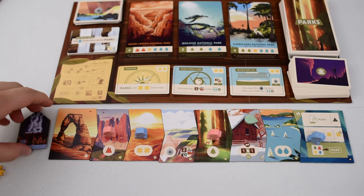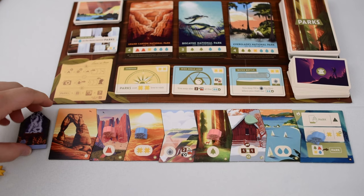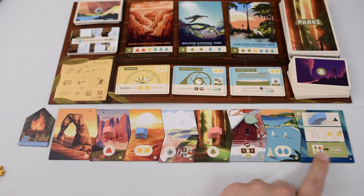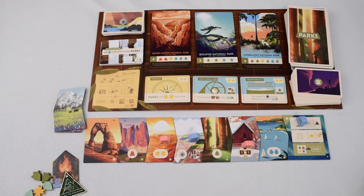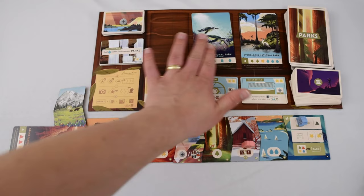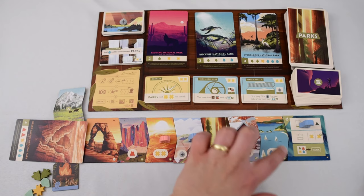Once a player moves onto the end of the trail site, two things happen right away. First, they relight their campfire right away. Also, they will place their hiker on one of the action spots and take the associated action. The top action is to reserve a park. If a player chooses this spot, they may select one of the three parks from the top or a random park from the draw pile to reserve for themselves. They have not visited this park — they simply place it sideways in front of themselves and do not pay the cost. If they select it from one of the three revealed parks, you immediately reveal a new park.